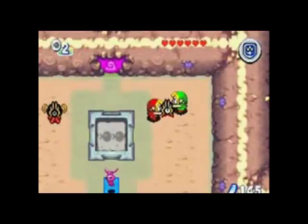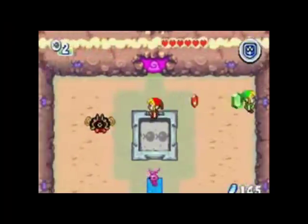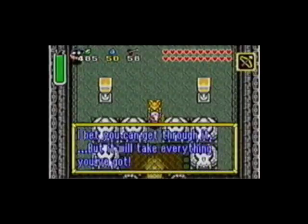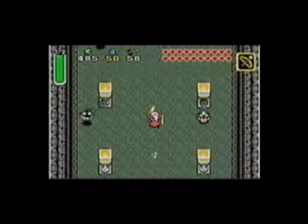Zelda Four Swords is a rather short Zelda game in which you and up to three buddies can explore Hyrule together. When you beat the game, you unlock a secret dungeon in Zelda: Link to the Past. It was fun to play with friends, but it was just bonus material thrown in with Link to the Past.